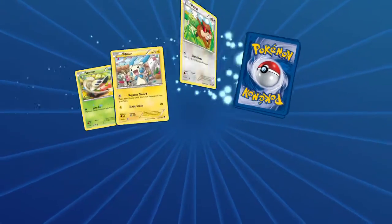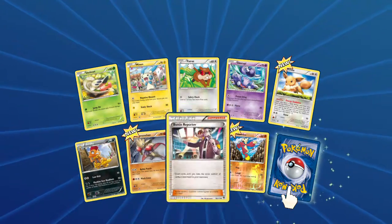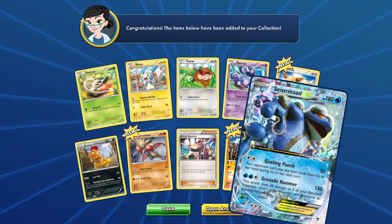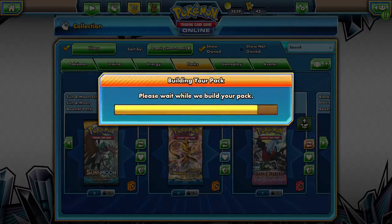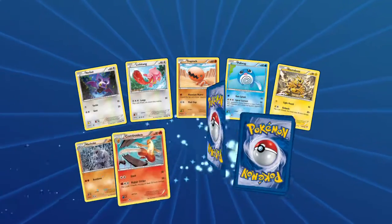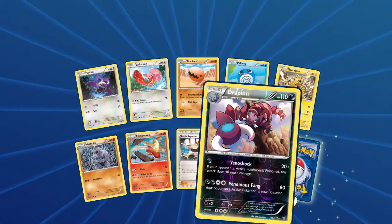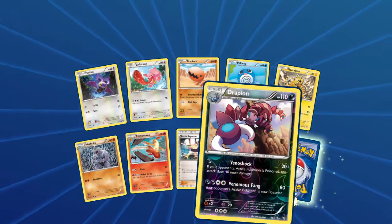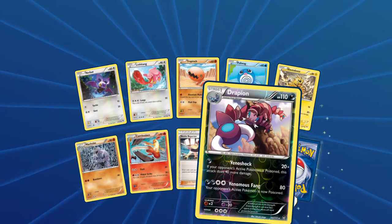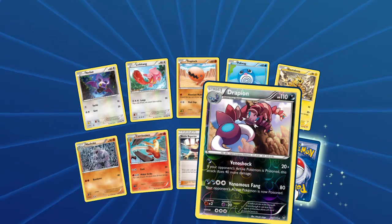I know I promised to get up some deck tech videos, but I found I didn't have exactly all the cards I wanted, so it's going to be a minute. A nice — another Seismitoad with that Quaking Punch. That is beautiful. Item lock for the win! The reverse is a Drapion — that's a really cool art. It's a Reverse Rare. If your opponent is poisoned, this attack does 40 more damage, so 60 for one energy, but you have to have them poisoned. And an Electivire.